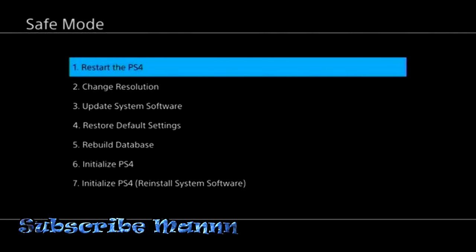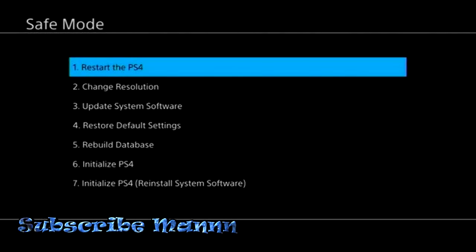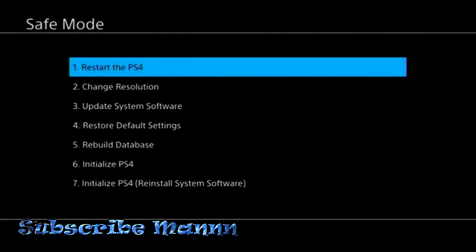After you press Rebuild Database, it's going to load up and pretty much defrag your system and get any snags out. If you have a snag that's corrupting your data, it's going to find that and fix the data for you. It's going to rebuild everything, then the game is going to start up normal — it's not going to delete anything. Just go back into the game and your player should be fixed.